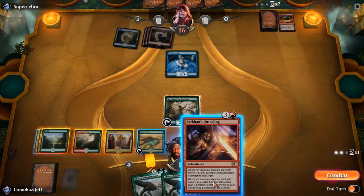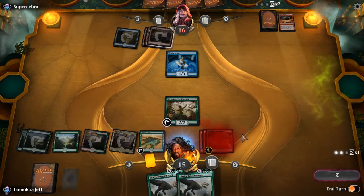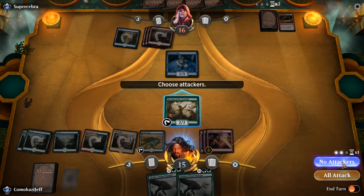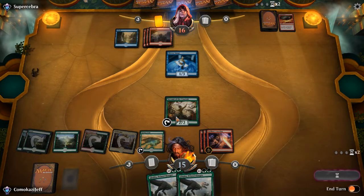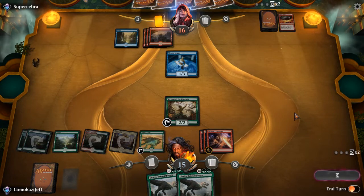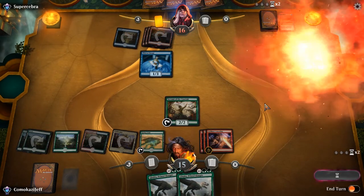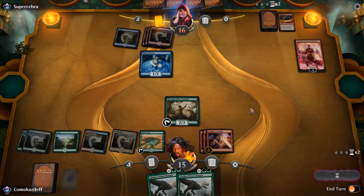We do lose out on our second red source, but I'm okay with that right now — the only card we have is the Rekindling Phoenix. It looks like they are going to have some double removal for Bristling Hydra, but we took out Guttersnipe which is one of the main cards of this deck, stopping the burn. Another Sarkhan's Unsealing — we're okay with that. We are in such good shape now — we can do 12 damage for any creature besides our Llanowar Elves or Servant of the Conduit.